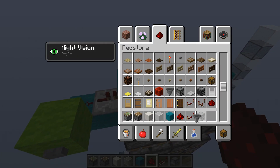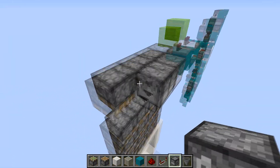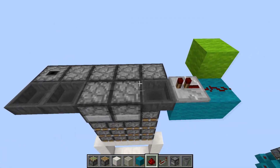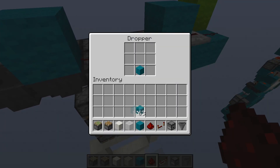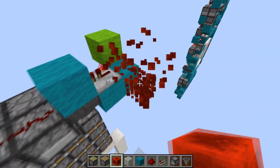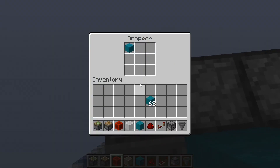We have to tear that up right now because right here is where our dropper loop is. You're going to have two droppers here and a dropper here, with hoppers connecting them. Right now we're just going to test which version of the top we'll need because there are two versions depending on location. Put an item into this first dropper and power the repeater — you want to see if this item goes into this dropper or back into here. In this case it went into this one.